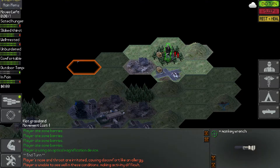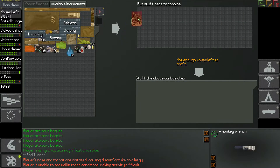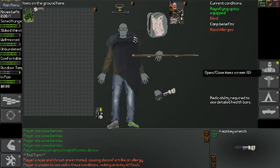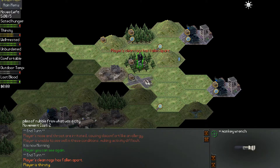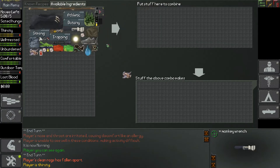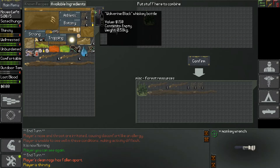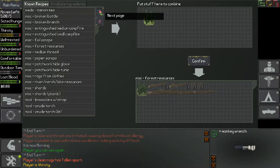Hey, how's it going guys? This is Ekuman and welcome back to another episode of our playthrough of Neo Scavenger. First thing I want to do is end our turn so I can do some crafting. Clean rags have fallen apart so we're going to take care of that, but for now we need to make a fire.